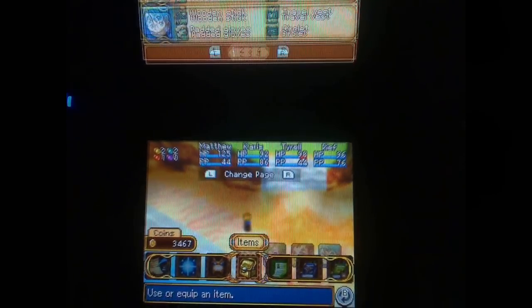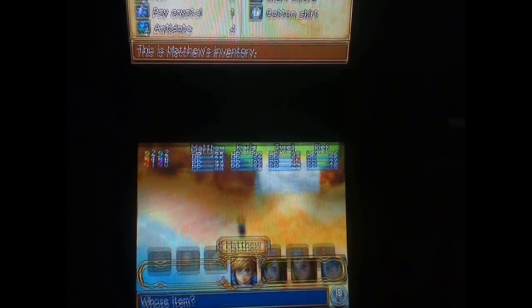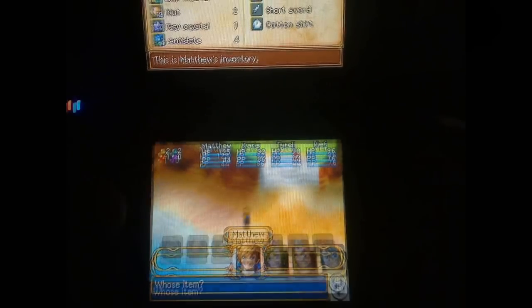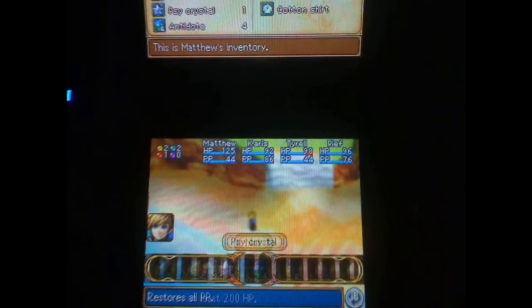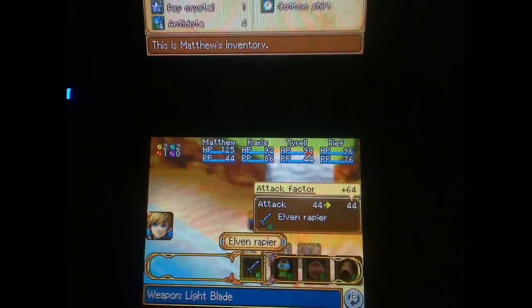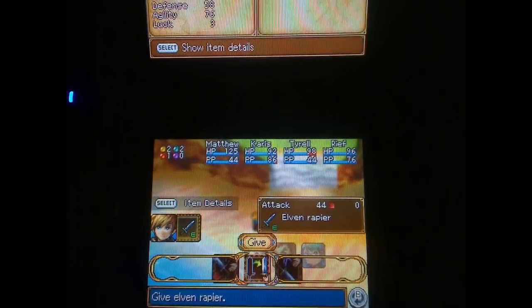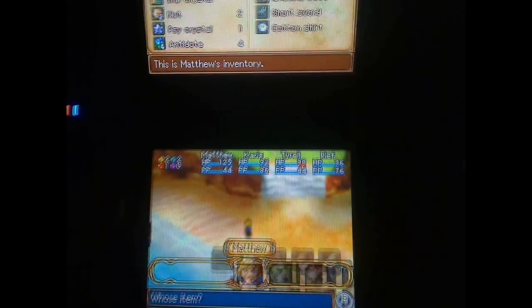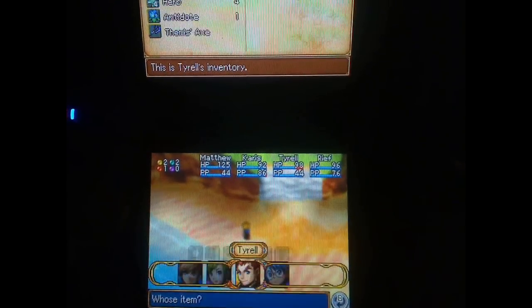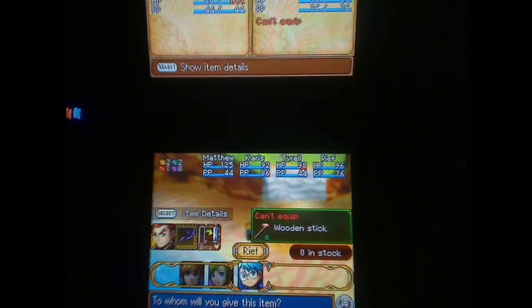The Items menu — I have a complaint about this part. The menu is very cramped because each character has their own separate item inventory, and you can't view all items together. To equip a weapon, you just select it. To give an item to someone, you just tap 'Give' and give it to them.